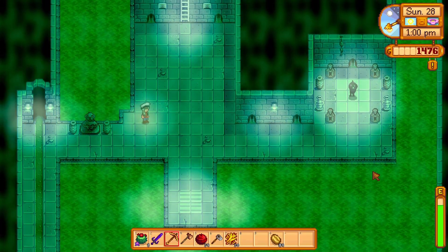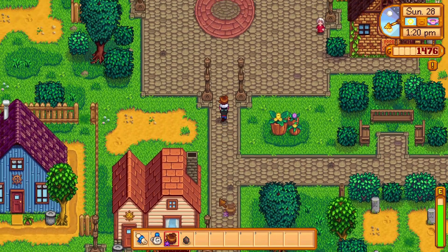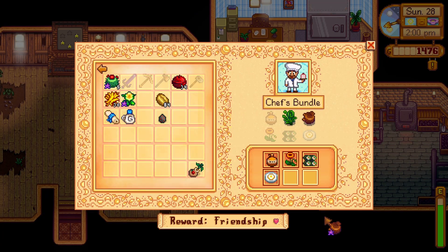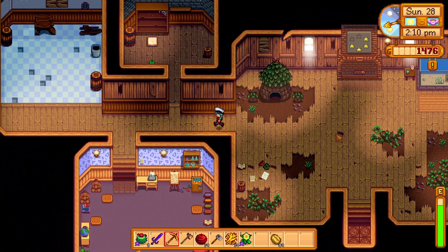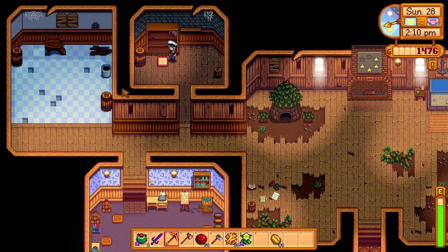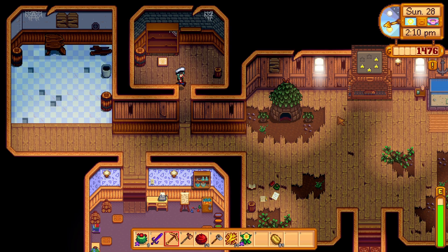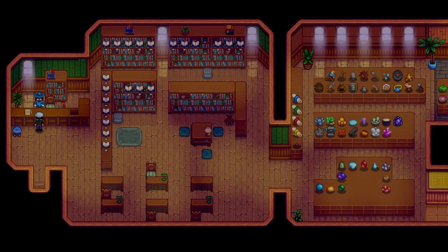I don't think we can get in over here yet — there's a force field blocking our path. I think we need to talk to the wizard before we can do that. Let's put a couple of things in our community center. We only have the bulletin board left — oh, that's not true at all, I just lied to you. We need to get a fiddlehead fern in the summer and a red cabbage in the summer, and then the chef's bundle is done. We also have to finish off the animal bundle in the pantry — but I actually could do that because I have a duck egg back home. The last scroll gets us the Dwarvish translation guide.